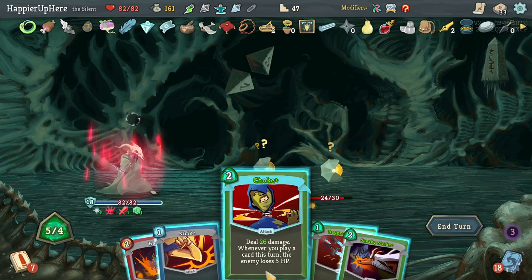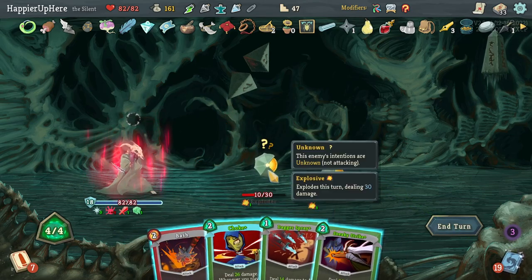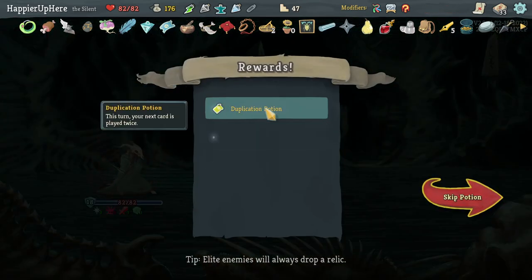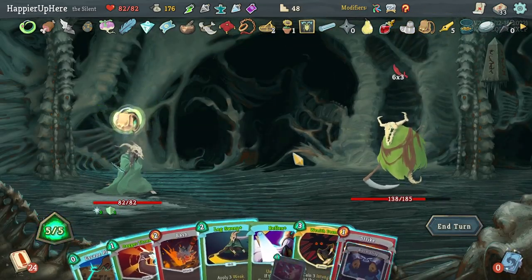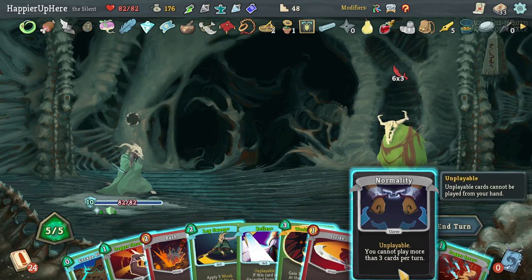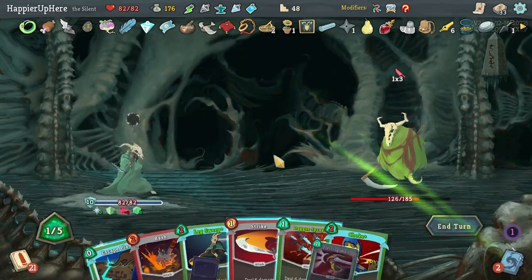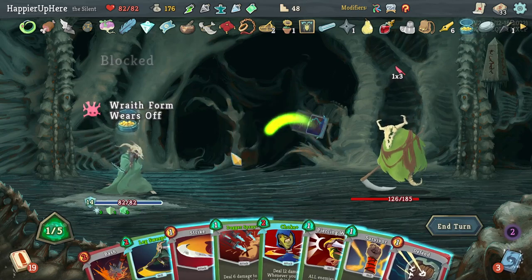Sucker Punch, Acrobatics, maybe play another attack with Cloak and Dagger. Strike, Bash, then Dagger Spray. Got Doctrine Period — obtained a curse and made sure to buy 6 — a little too late. A Duplication Potion is nice. My only hope now is getting the relic that allows card removal at rest sites after this fight. Let's do Wraith Form, Dagger Throw, Reflex gets rid of another Regret, then Escape Plan.